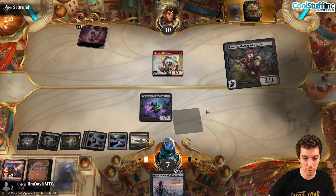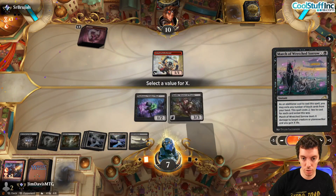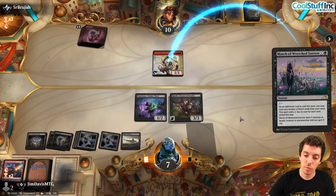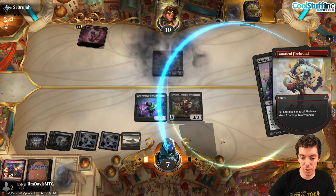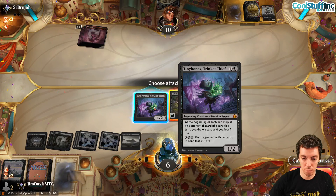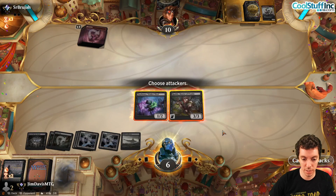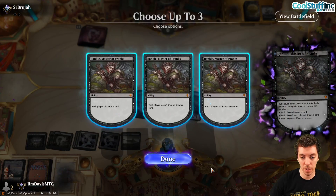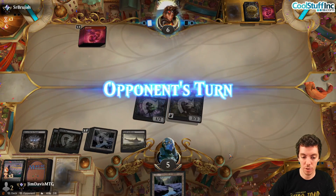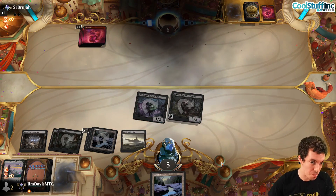We march for one, dinking down to six. We attack with Rankle — each player discards a card, and we draw a card off the discard trigger. We discard a swamp. They have one card remaining at five life. We say go. They don't draw a five-mana spell — we take game one.